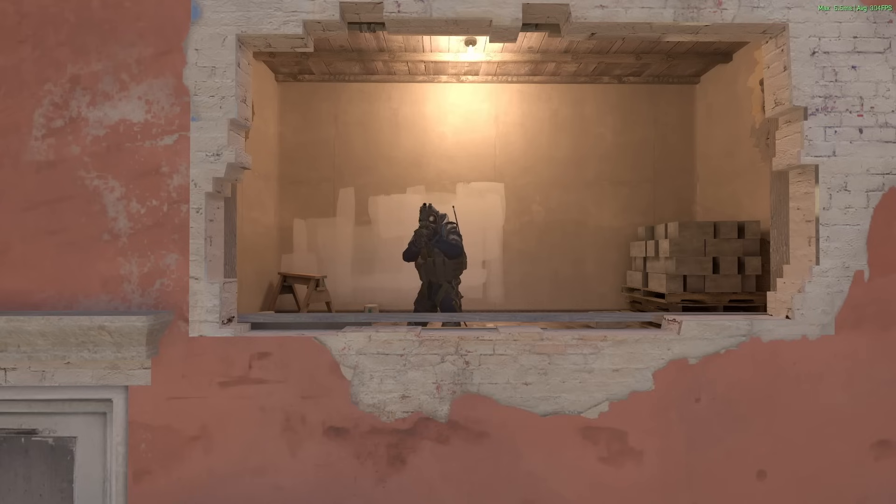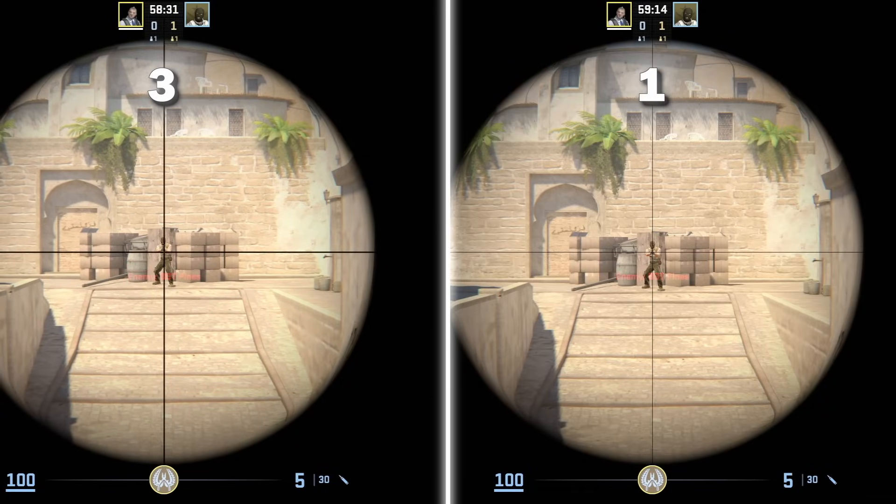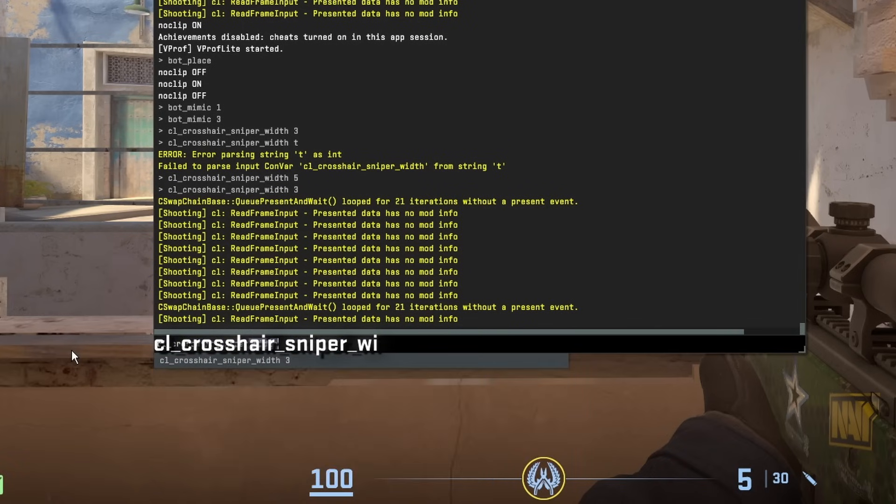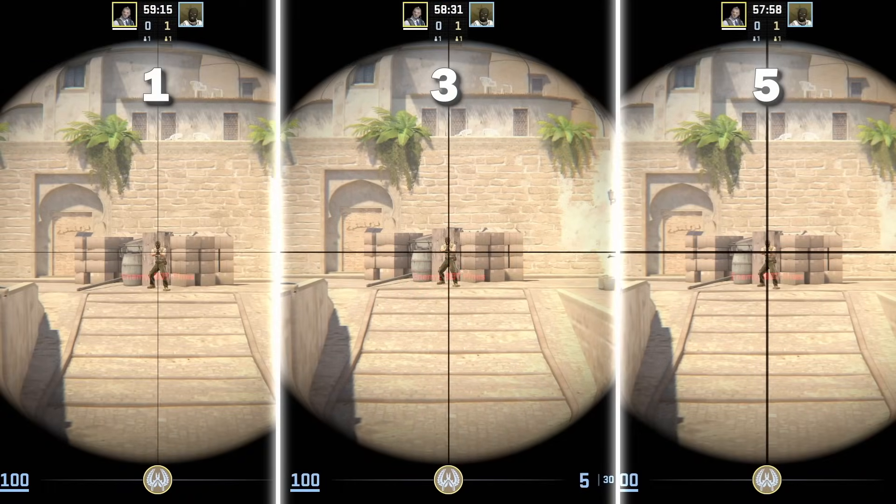I bet many of you didn't know this, but you can actually change the width of your scoped crosshair. The command is cl_crosshair_sniper_width and the default value is 1, but I personally have mine set to 3.